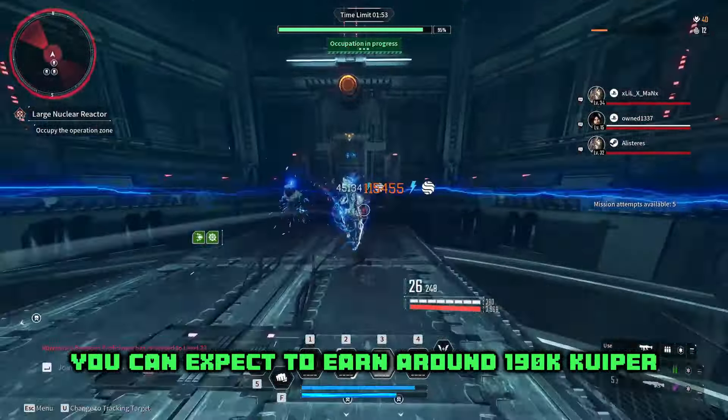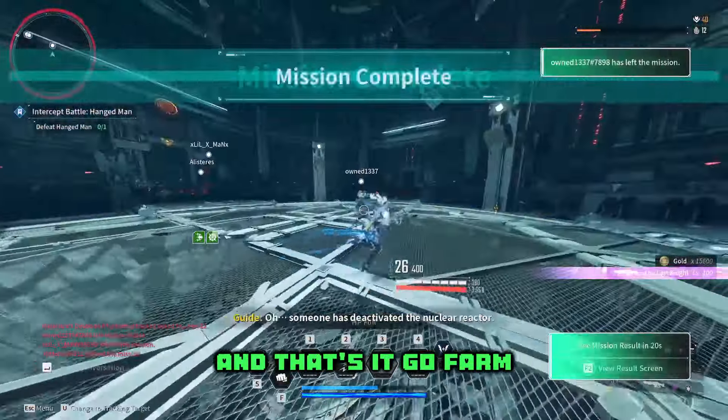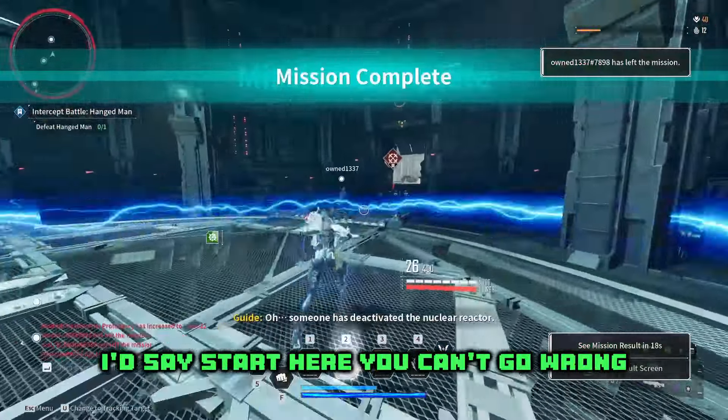You can expect to earn around 190k Kuiper per hour when utilizing this farming location. If you just completed the campaign, I'd say start here — you can't go wrong.